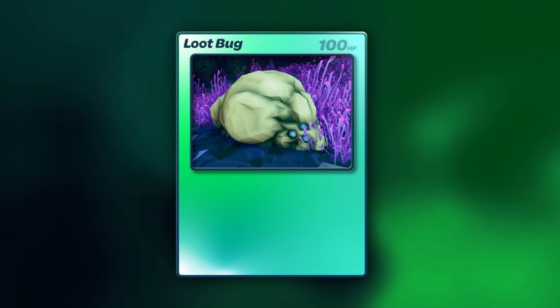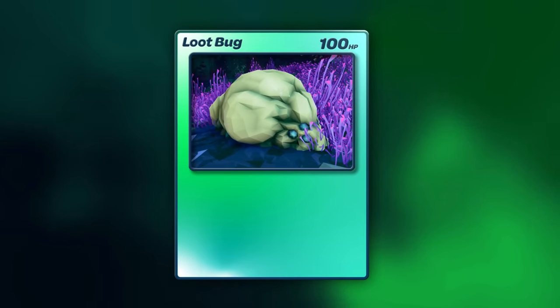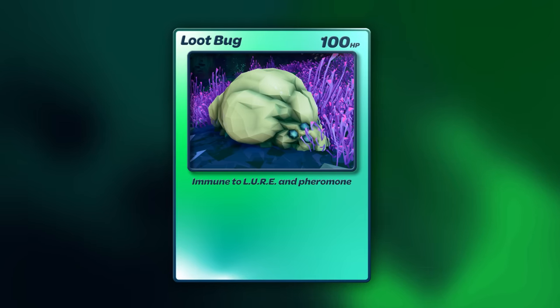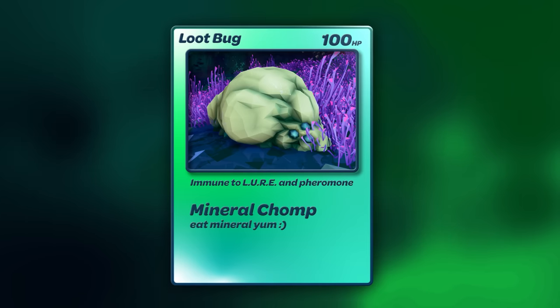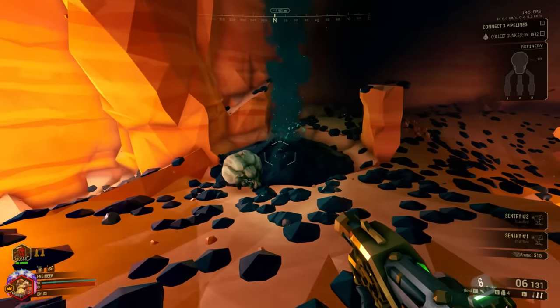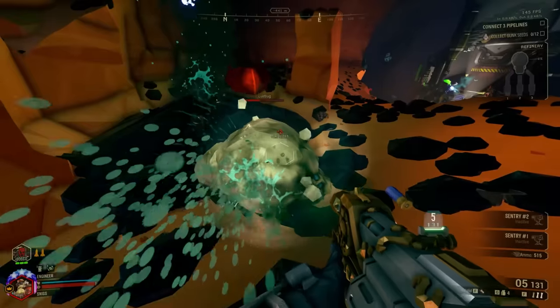Let's pull out a card and run through the stats. Loot Bugs reside in all biomes, have 100 health, no resistances, no weaknesses, and are immune to lures and pheromone aggro. The only thing that really gets these guys moving around is shiny stuff, which I'm sure the dwarves can relate to. They have one attack listed in the Miner's Manual: Mineral Chomp. Loot Bugs spawn with a random amount of two resources — gold and nitra — the latter being more important to any dwarf it comes across.